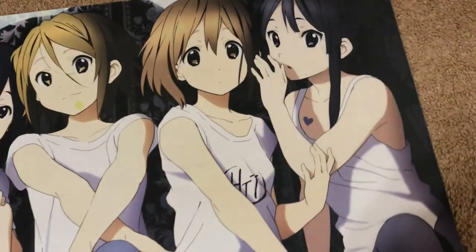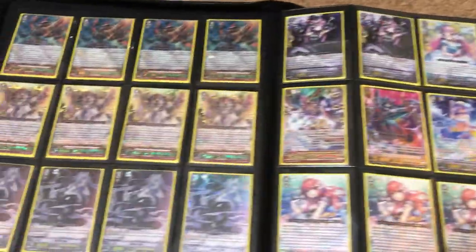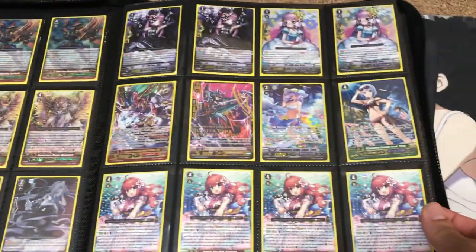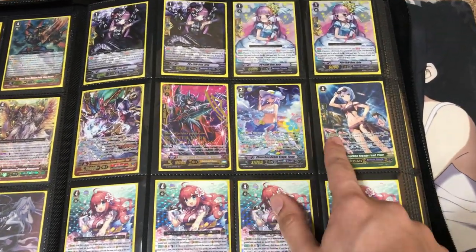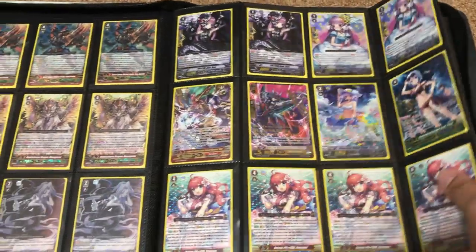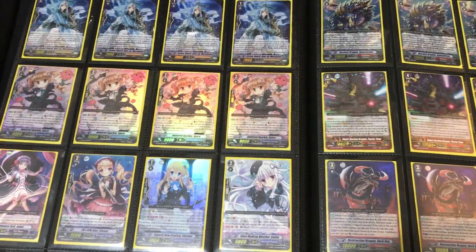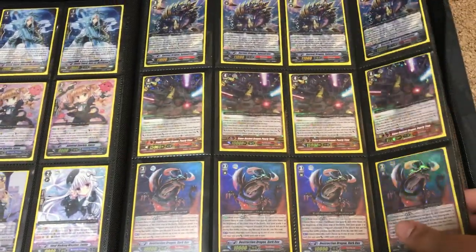For the last binder, which is also some premium, just additional playsets — and like I said, more than likely I want to move the playset stuff together. I'm still trading for Bermuda SPs as well, so I'm probably not trading them but am trading for them. Some other cards — mostly older stuff in this final binder.